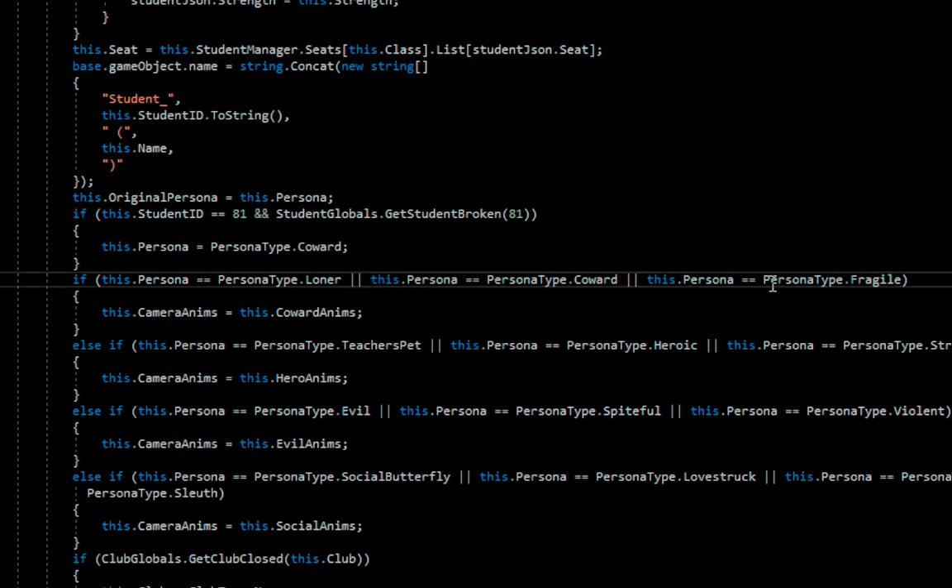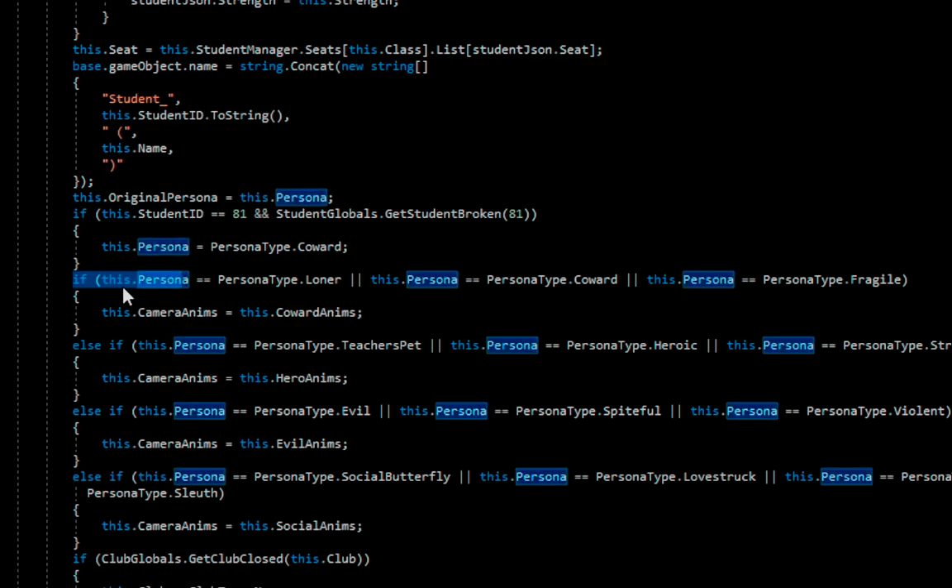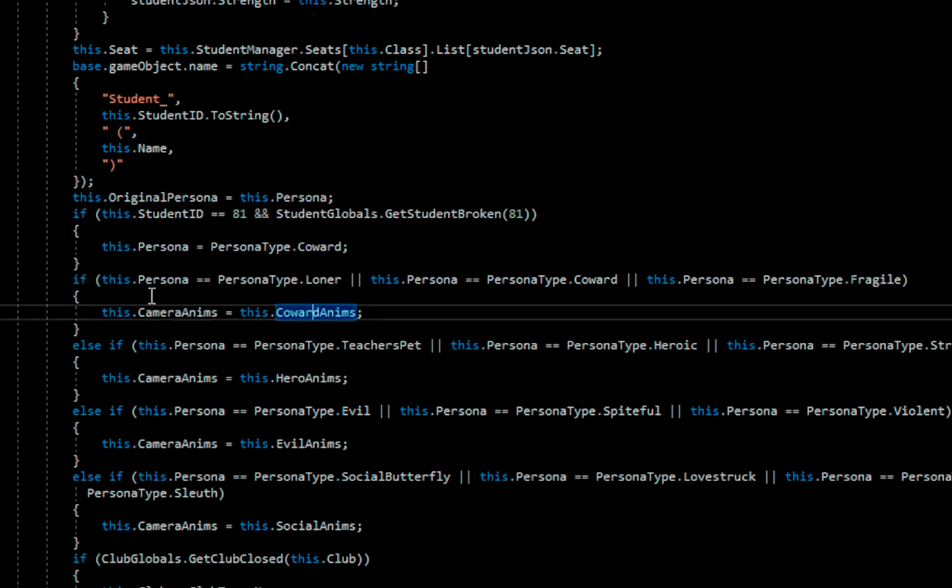If persona equals PersonaType.loner, or PersonaType.coward, or Persona.fragile, then CameraAnms is going to be CowardAnms. There's nothing wrong here per se, but if I'm not mistaken, there's an easier way to compare things like this. Using a switch case in a function would be much cleaner. This can get complicated really fast if you want to compare more things. You just call the function with the persona type and let it handle everything.